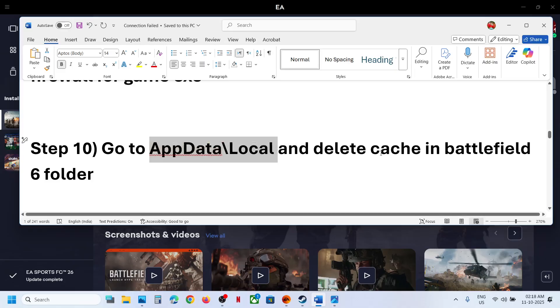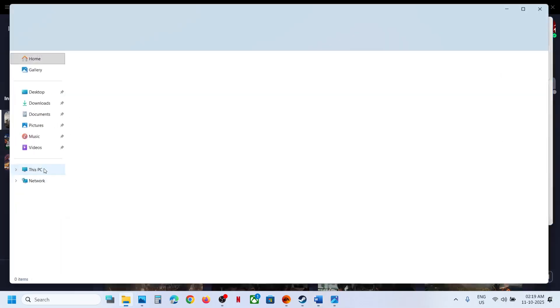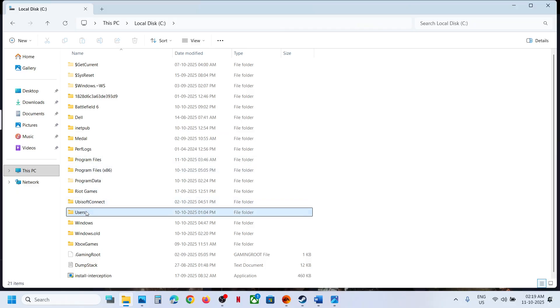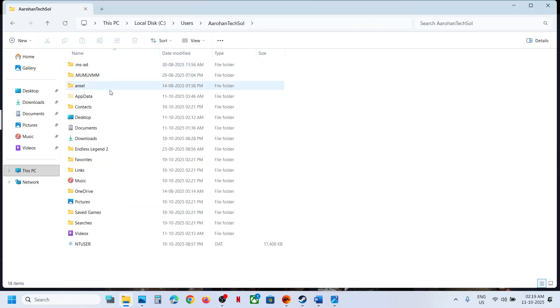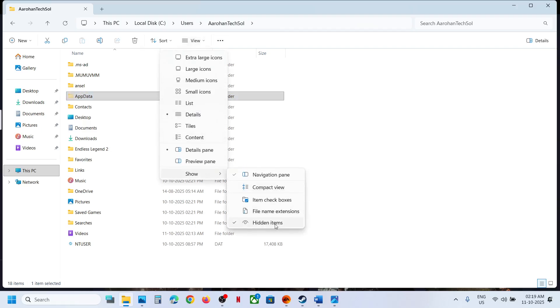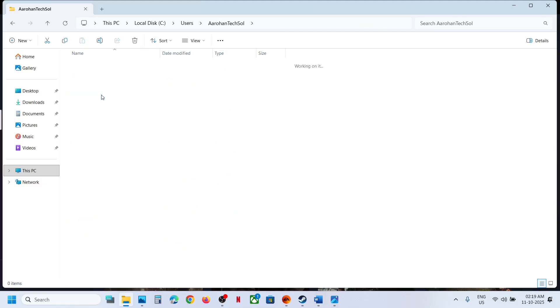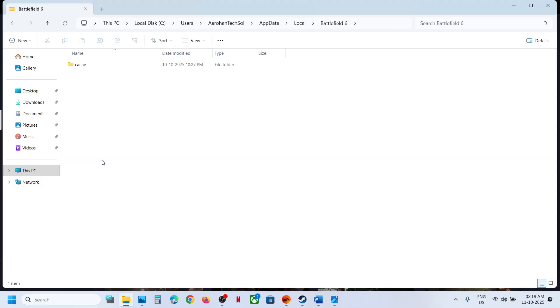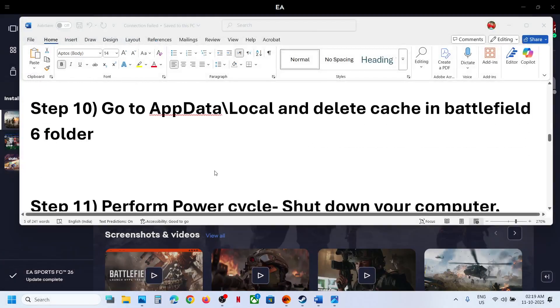The next step is to delete the cache folder in the Battlefield 6 app data location. Open File Explorer, go to C drive, open the Users folder, then your username folder. Open AppData — if you don't see it, click View, then Show, and enable Hidden Items. Open the Local folder and find the Battlefield 6 folder. Right-click the cache folder and delete it, then relaunch the game.